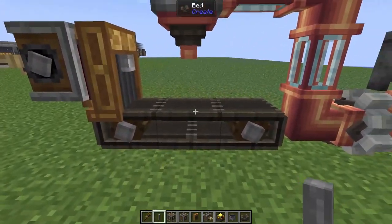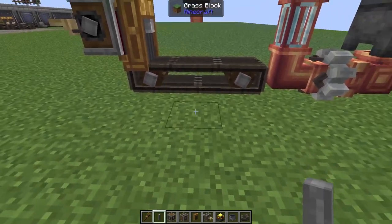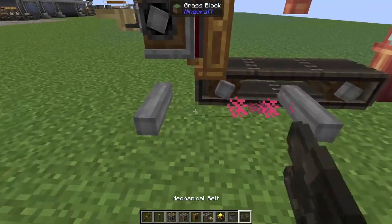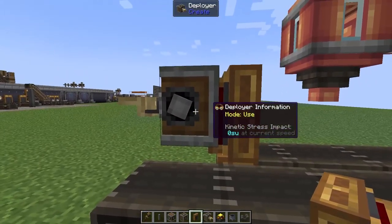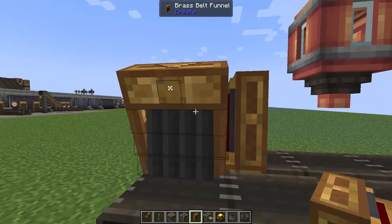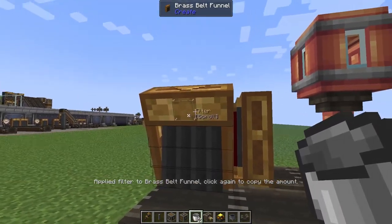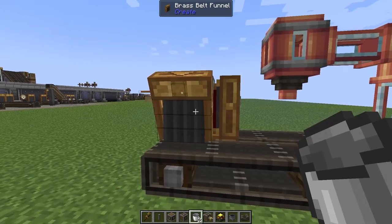Moving around to the back where we've got the center of our belt, we're going to come back one block and pop down a shaft, then make another three-long conveyor belt. On the side of our deployer we're going to add in a brass funnel. This one does need to be brass because we're going to filter it to empty buckets — we only want to be pulling empty buckets out of this deployer.